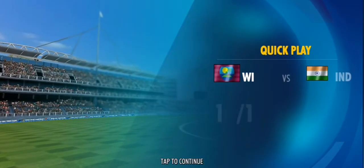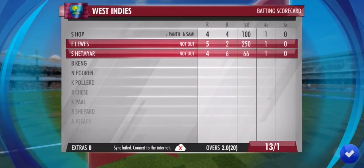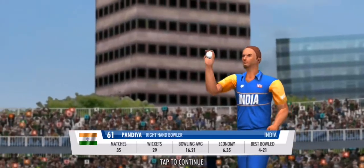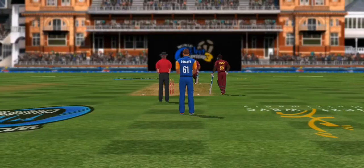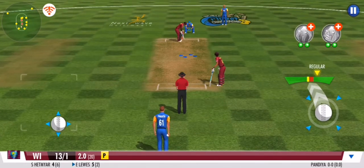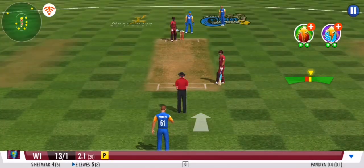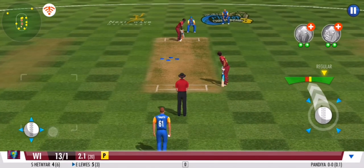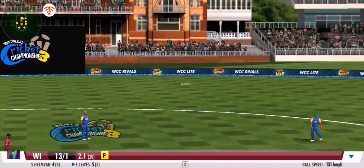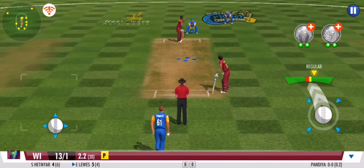That's a satisfying end for the bowler as the batsman is denied. Medium pace has been called into the attack now. A great effort from the fielding unit — they need to keep this momentum going forward. The striker is hesitant to make any big moves. No runs off that ball. A good variation there, forcing the batsman to defend once again. They get nada.